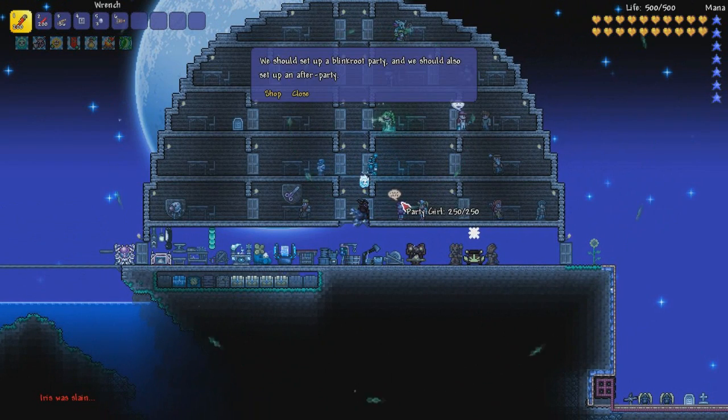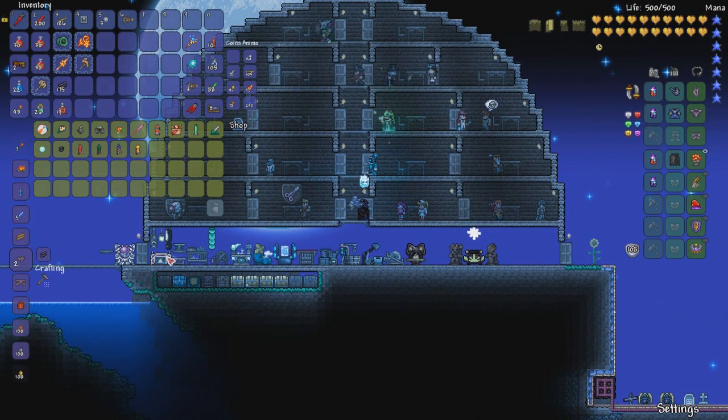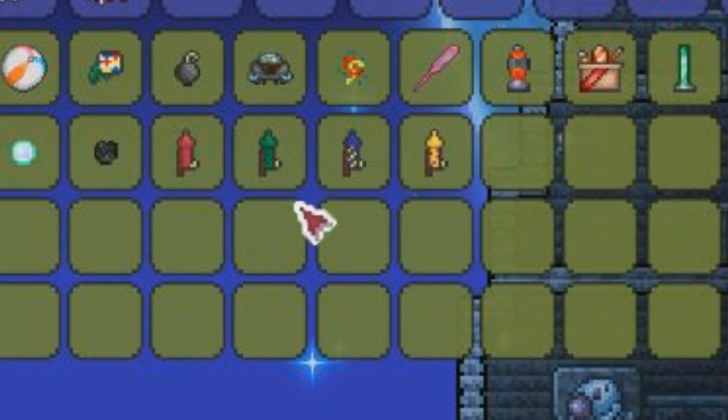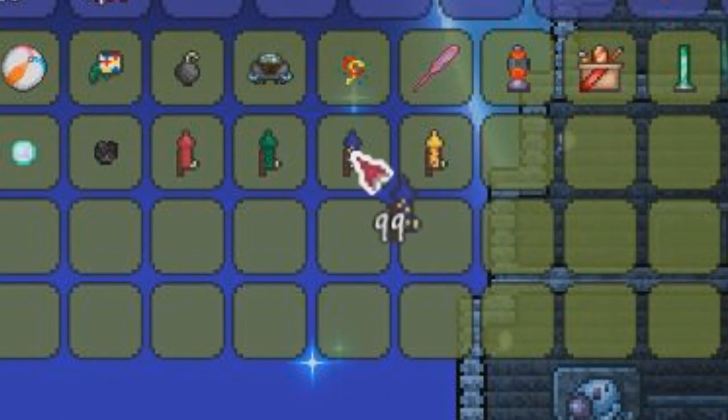So the first thing you're going to do is talk to your Party Girl, which you should have because you get her very early on. Then you are going to pick your favorite color — red, green, blue, or yellow. Those are the only colors available because we don't have any other colors. And then you are just going to buy a crapload of rockets.